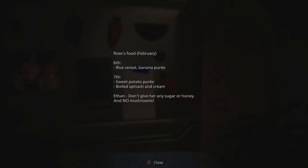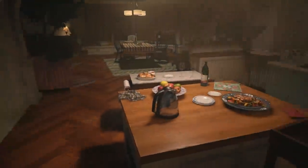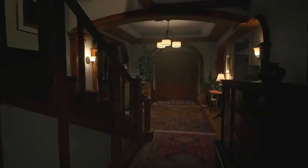Her birthday will be here before we know it - they grow up fast. Rose's food: rice cereal, banana puree, sweet potato puree, boiled spinach and cream. 'Ethan, don't give her any sugar or honey, and no mushrooms.' No mushrooms, no honey, no sugar. Let's take her up to the bedroom and put her to bed. She's got a little pram there.